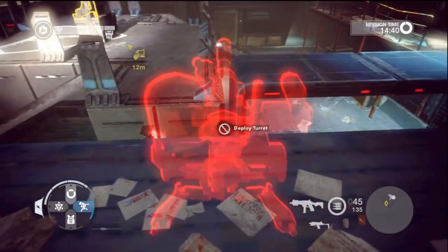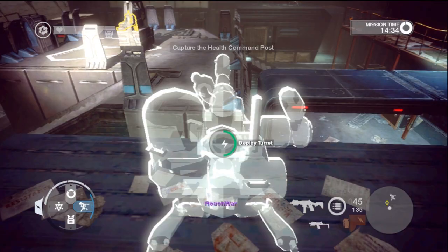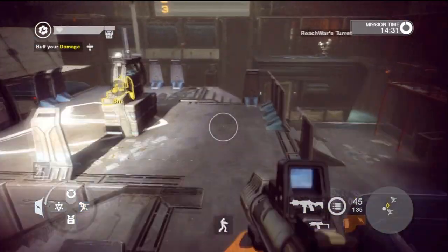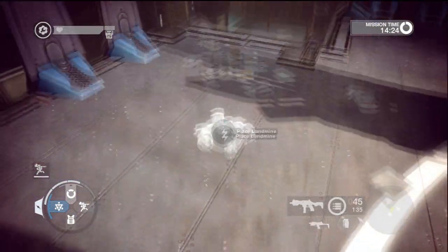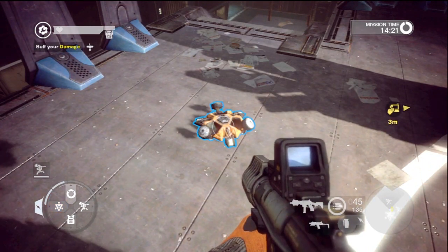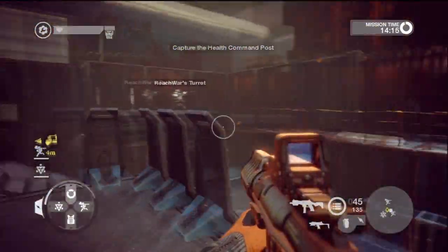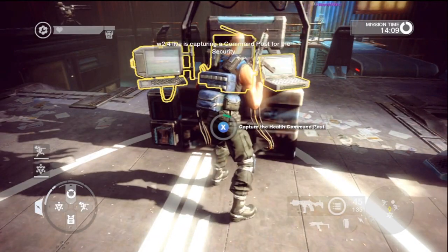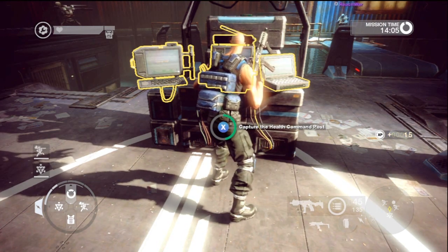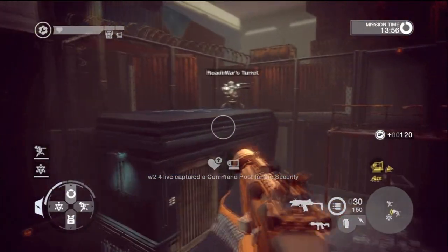Tower Defend is kind of hard because we're playing on Hardcore — the hardest difficulty — obviously because we've played it quite a few times now. This mode basically has loads of waves and you have to protect your base, the command post. It gets hectic because the computer is kind of overpowered on Hardcore; they shoot you once or twice and you die, which frustrates me and my friend a lot, but we manage to do it normally.